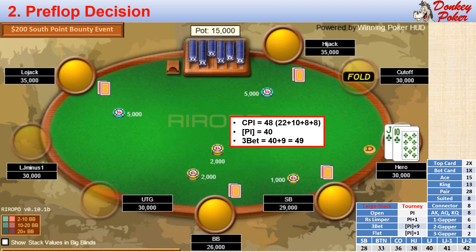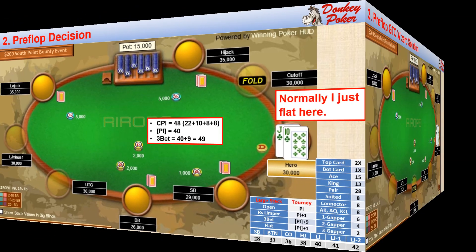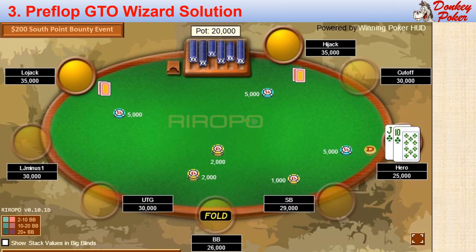We would need 49 points as our baseline strategy. But a jam would have significant chip utility, since neither villain would be very happy to get crippled by calling my jam and losing. Nevertheless, I would normally just flat here since I will be in position post-flop and might be able to outplay the weak competition. Let's look at what the GTO Wizard solver says about this situation.